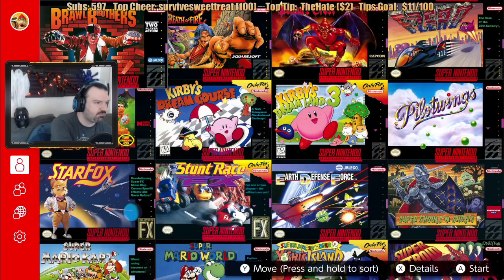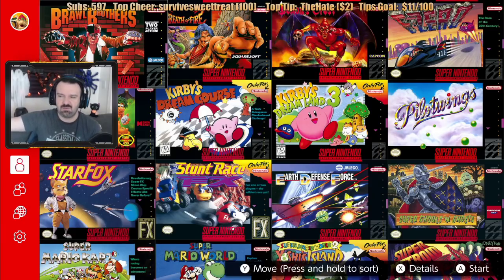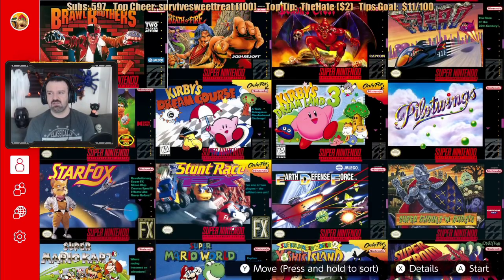Today I'm going to be exploring the SNES games — Super Nintendo games — available as part of the Nintendo Switch Online service. As you can see, there's quite a lot of them. We're going to go through this menu, much like I did when I covered the Sega Genesis Mini, and I'll talk a little bit about each game. I'll let you know if I played them, my thoughts about each one, and we're actually going to play some of these games depending on what people on the stream want to see.